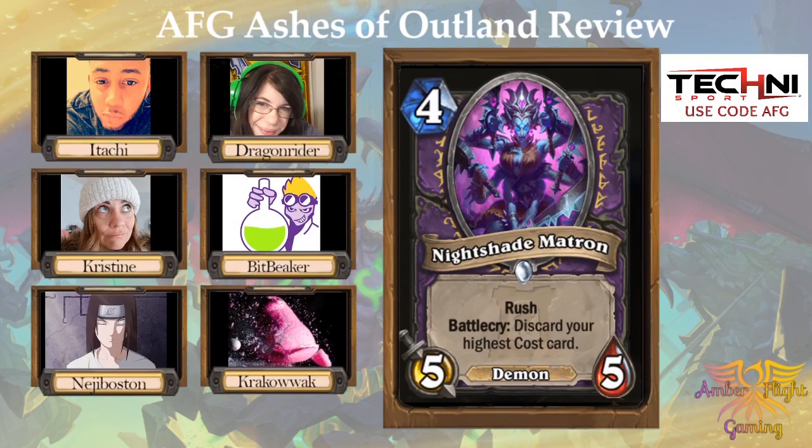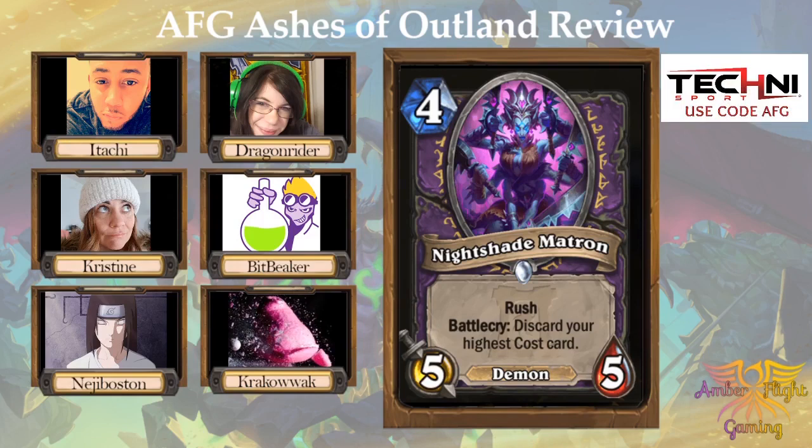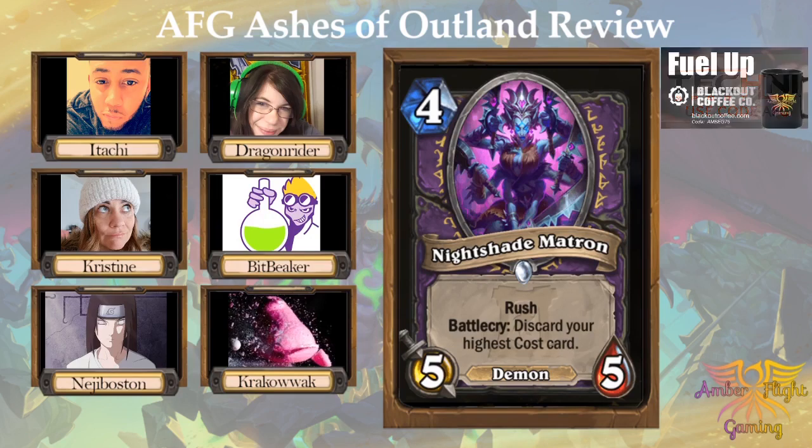I think you just play this because you play Hand of Gul'dan. Hand of Gul'dan is insane. That's why I gave it a three — four mana five-five with rush is nuts, and then if you draw three cards... nuts. It's Hand of Gul'dan. If you don't play Hand of Gul'dan, you're not playing this. But together — oh my god, that's crazy. Only as a package combo. Let's put two bad cards in our deck so we can play these. A bad card plus a bad card equals a good card, right? That's how the math works. It'll be insane. I'm playing it day one, just like Itachi.